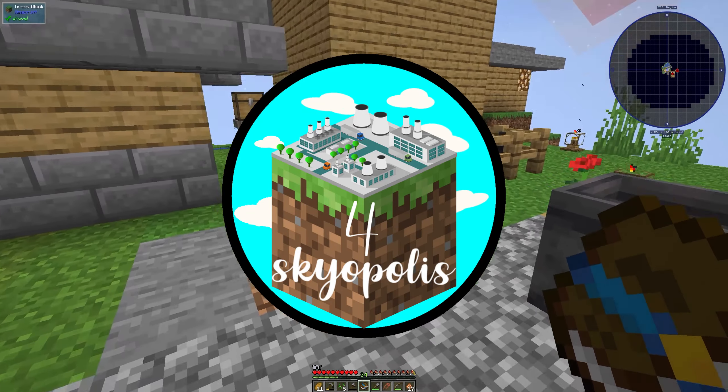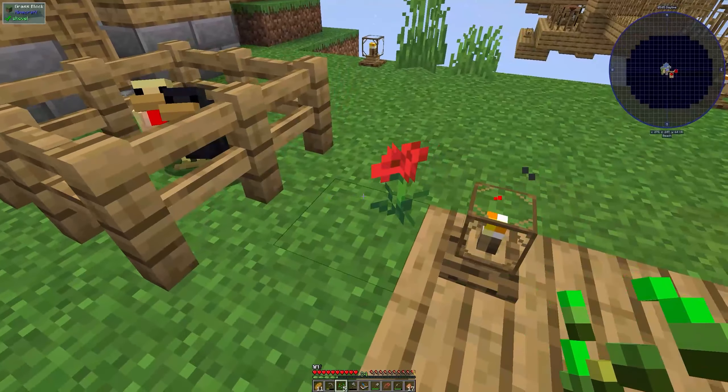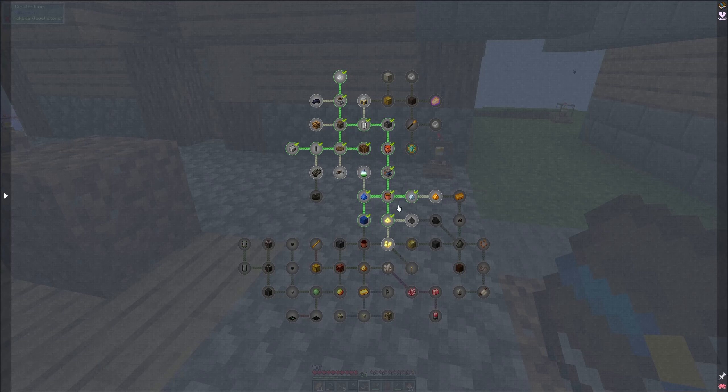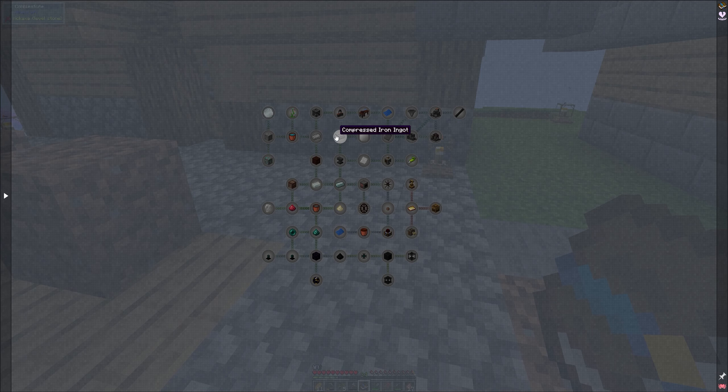What's going on, my crew? This is Rusty, and welcome to another episode of Skyopolis 4. In today's episode, we are going to be diving pretty deep into the pack. A couple of things I want to work on right off the bat: we need to get some basic nether stuff, as well as get some bronze, and then finally the treated oak planks. That will get us to the next level where we'll be able to get some steel.